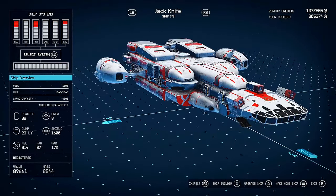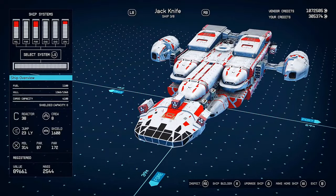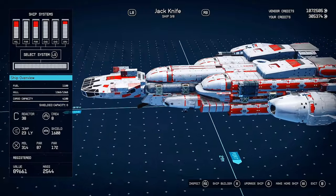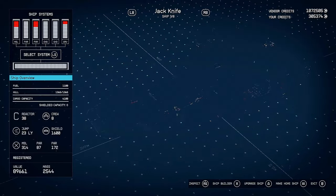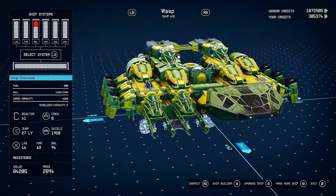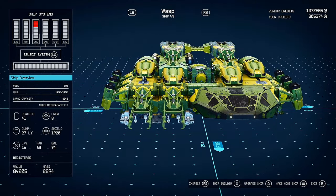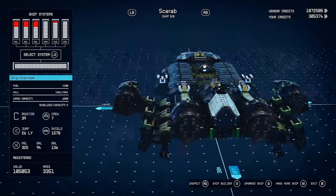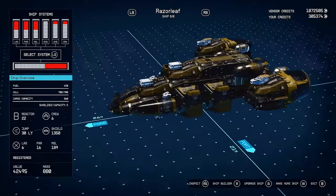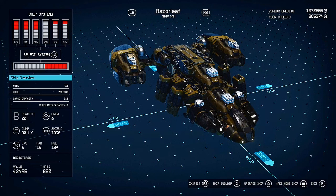I've got the Aphid, the Starborn Guardian which is underpowered at this point, and the Jackknife — the first ship I built from scratch in New Game Plus. I had several ships before I ascended. This is the Wasp — I might change it to the Toad. And the next one is the Scarab, in honor of the creatures I mercilessly put down on this planet. Then the Razor Leaf, slightly modified from the original version you get during the Mantis quest line — check out one of my previous videos for a complete walkthrough of Mantis.